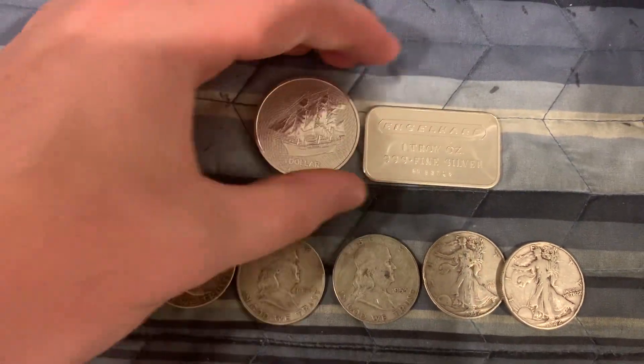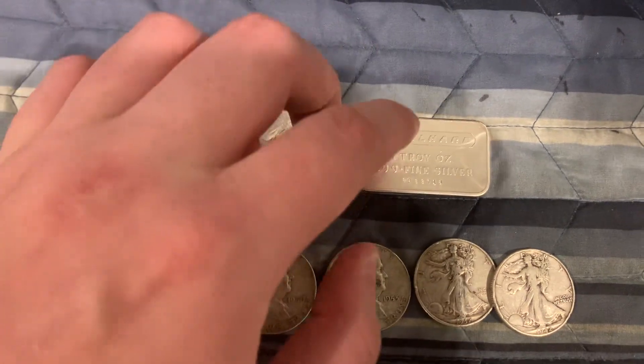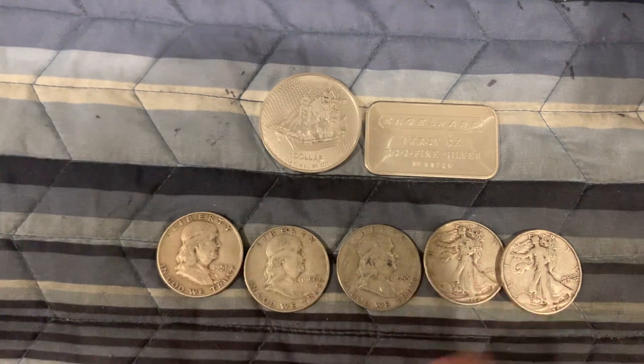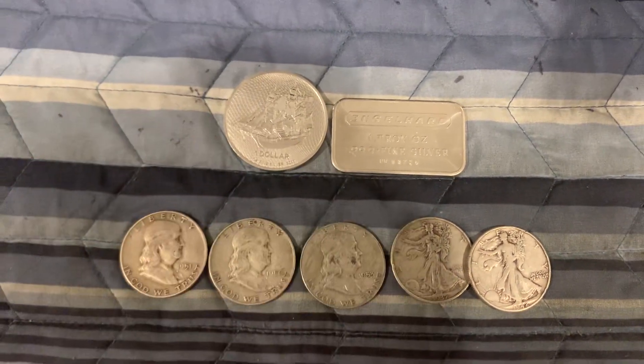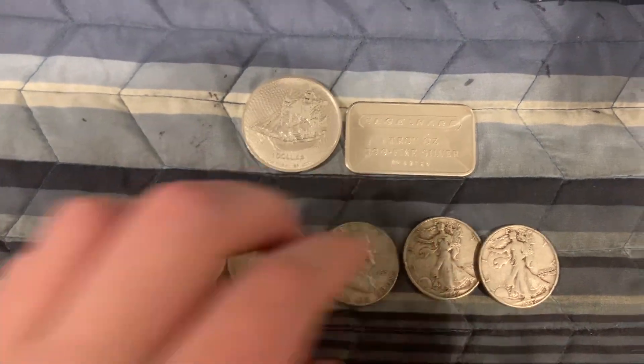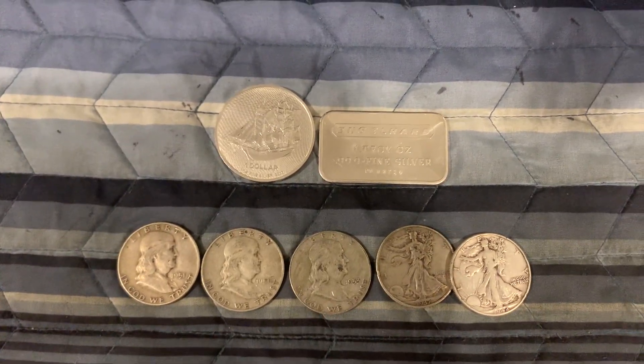It's going to be $10 a spot. You'll get to win either both of these pieces, or you can choose the 90%ers — we've got 3 Benjis and 2 Walkers. So you either go with the 90%ers or the 2 awesome ounces of silver.